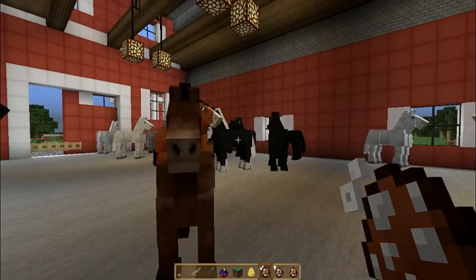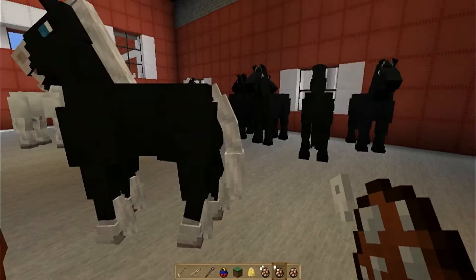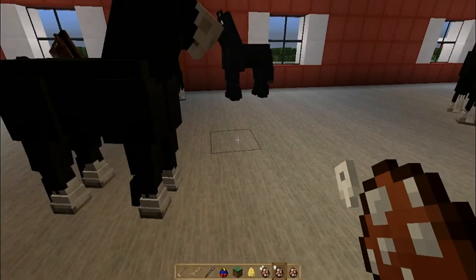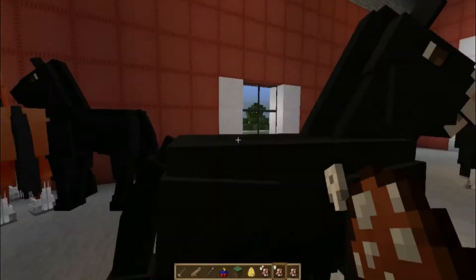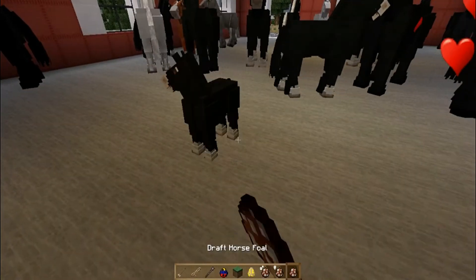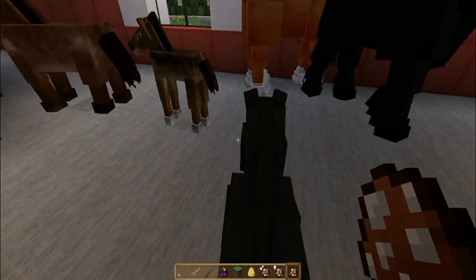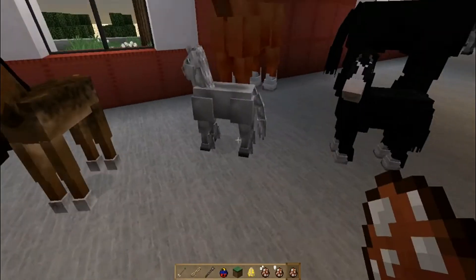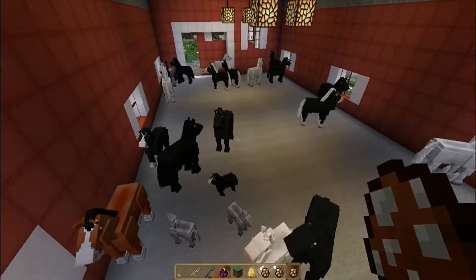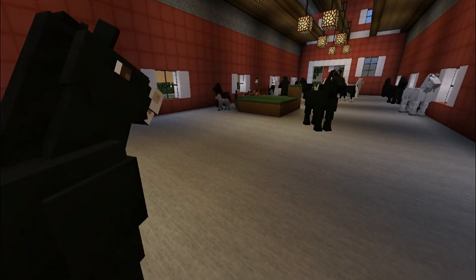He only looks like that because of my texture pack - regular horses wouldn't look like that. Let's show off the mare and the foal. The mares are obviously going to be a little bit smaller than the stallion. Oh god, every time I place down a male and female together they always breed. The foals are extremely tiny, and you can see the foals are smaller than a regular foal. They all come in different colors like the stallions.